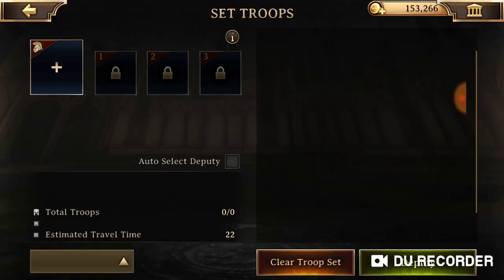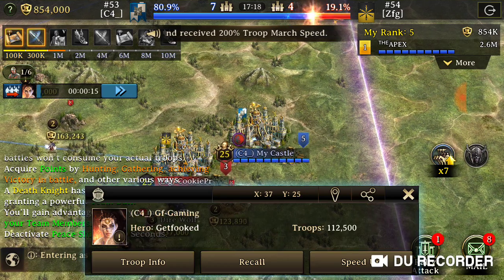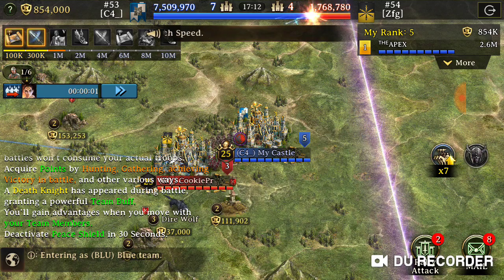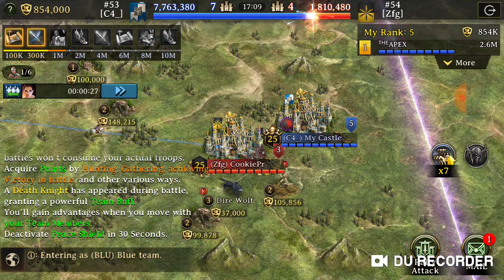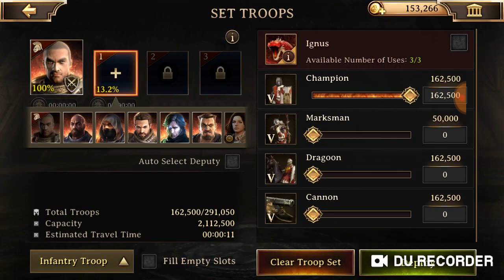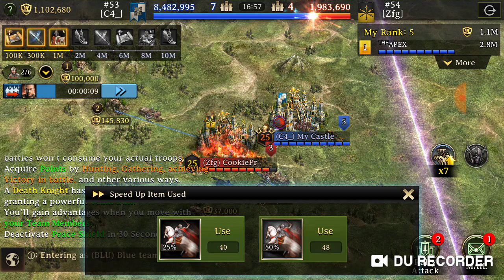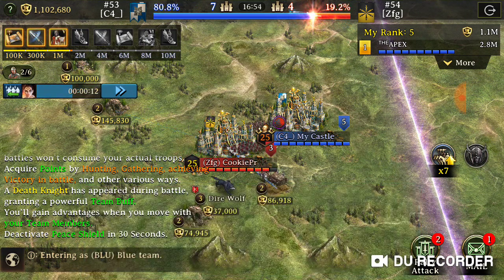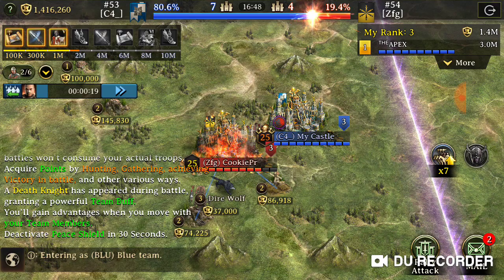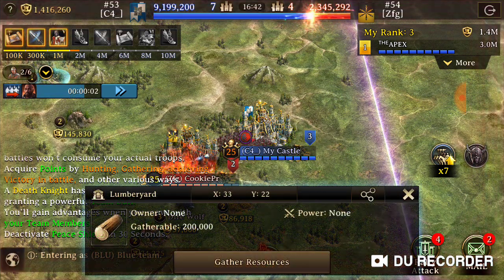I'm going to start hitting with my archer hero, put my deputy in deploy, and see what we can get. I'm going to speed in my first hit — and there we go, I have T5s. Now I'm going to go in and hit with my infantry guy. I try to turn off auto-assign deputies while doing other stuff. He's speeding his troops back home but I've already killed a bunch of his troops, so I'm going to keep hitting him. I try to make sure I don't have all my marches out at once because now he's going to try to hit me.